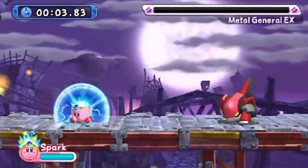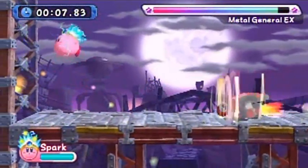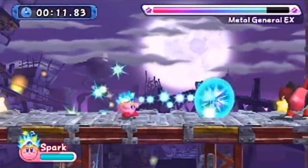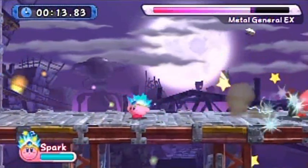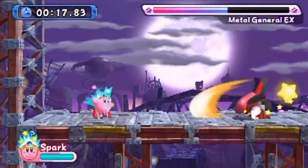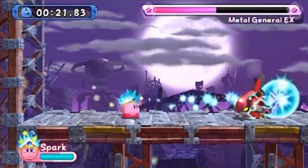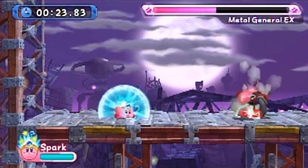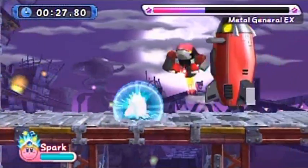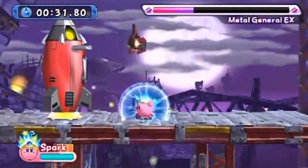We get Metal General EX first. He's gonna charge at you right off the bat, so jump over him. He floats and goes backwards — he always does that on his first attack, so he's kind of predictable. Metal General EX is basically the same until he gets to half HP. Now he's gonna start getting more aggressive, shooting three missiles and then jumping into the background to make a third.